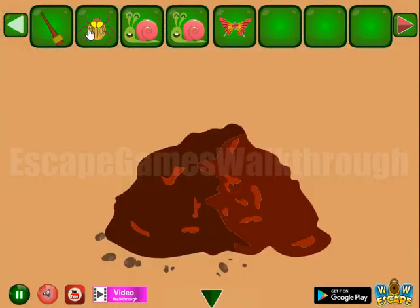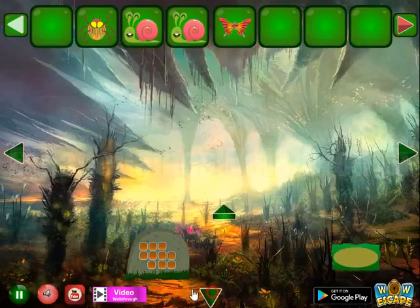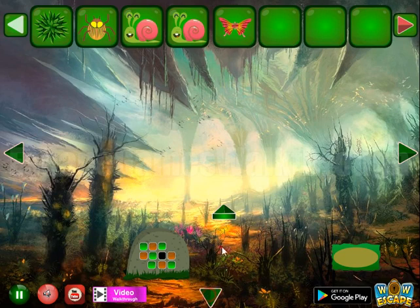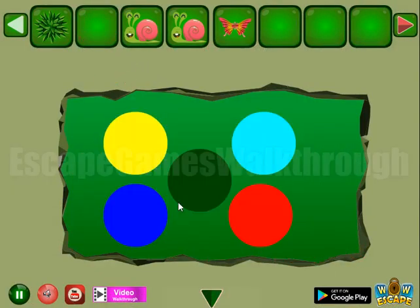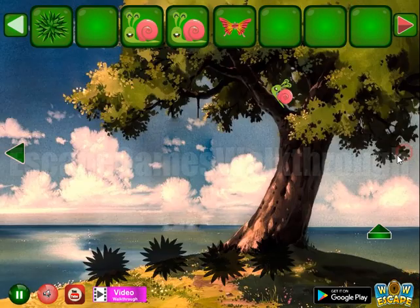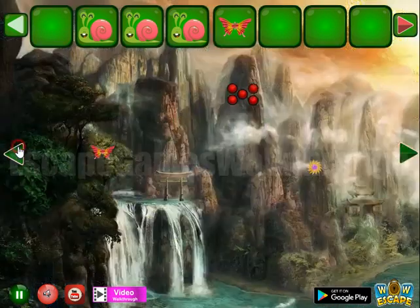Here we can dig the ground — get four orange and others are yellow, or others are green. We've got this kind of another plant. Here's the bug to use, and we have a hint of colored dots that we can use on the next place.